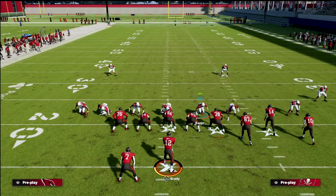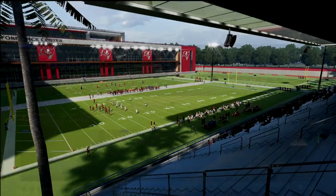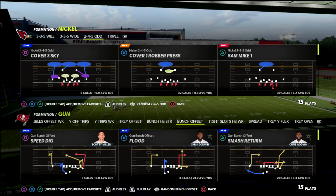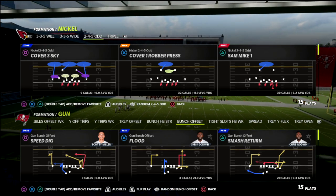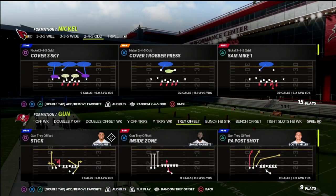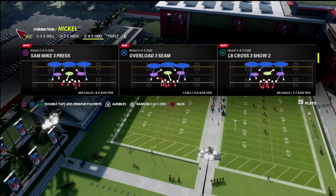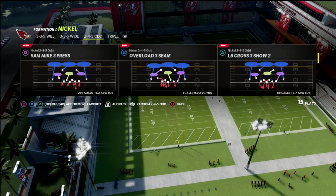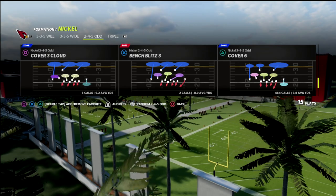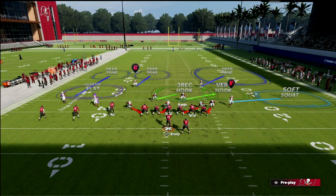The beauty of Cover Six is it combines principles from quarters coverage and palms coverage and embeds them into one defense, while also having its own advantages — like the deep half principle that plays skinny posts really well. The curl flat zone is much better than the quarter flat because quarter flats get sucked in against crossers, whereas the curl flat maintains better integrity against crossers.